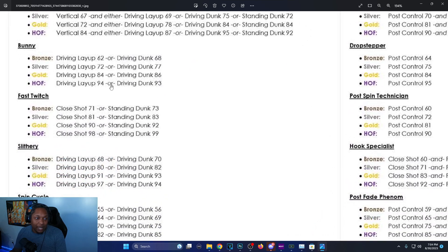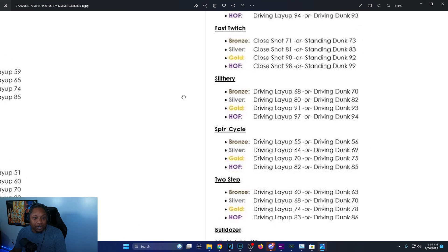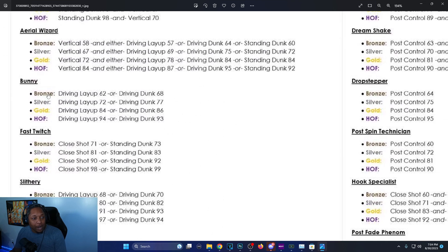Bunny is a new dunking badge — think about combining it with Posterizer and Precision Dunker, you're gonna go crazy. Bronze is driving layup 62 or driving dunk 67–68, silver is driving layup 72 or driving dunk 77, gold is driving layup 84 or driving dunk 86, and Hall of Fame is driving layup 94 or driving dunk 93.